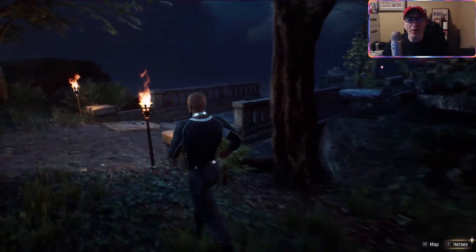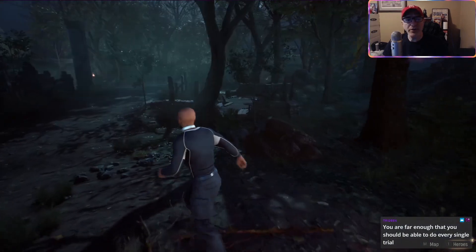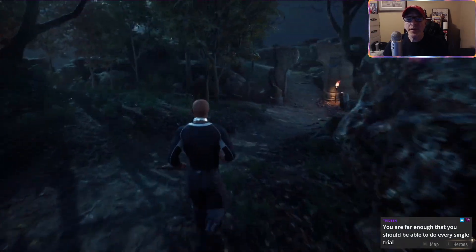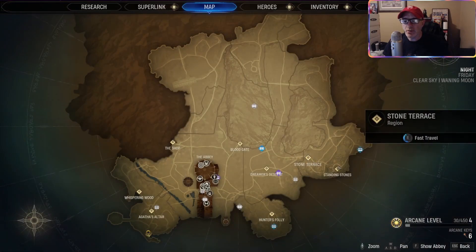I know at some point I'll be able to use one of the new words to extend this bridge. I should be able to do every single trial. I don't know what it is - I have the Moon Seal. But when I go... Standing Stones - is that it? I think yes, okay. So I have the Standing Stones key - the Moon, the Moon Seal.